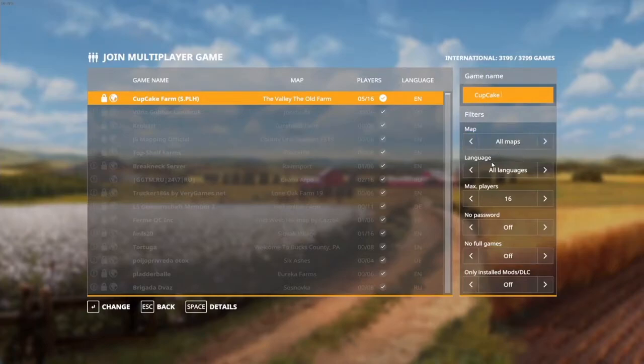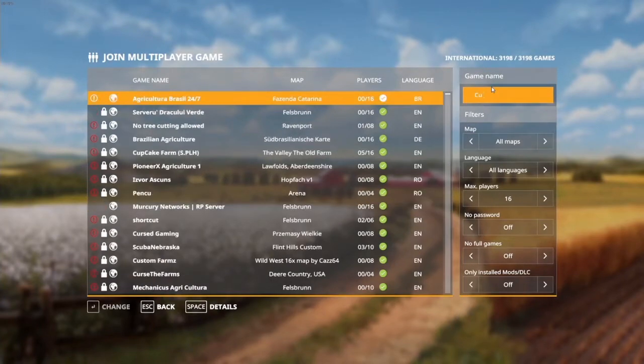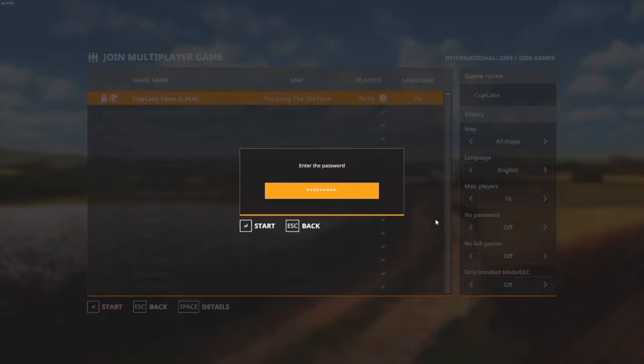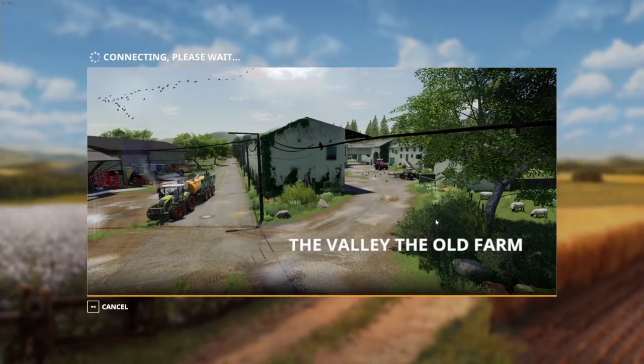There have been a few times in the past where people couldn't find the server — it's almost always because one of the filters has been ticked. You haven't touched the filters, so all you should really need to do is just type in the word 'cup' or 'cupcake,' and right there — wham bam — Cupcake Farm SPLH. You will need the password to join; the server is always passworded. If you've been on the server before and have a trusted status in the Discord, access the hashtag SPLH farm password chat. Failing that, you can message myself or one of our moderators slash farm managers and we can send you the password. Enter the password and that'll send everybody into sync in the simulator.